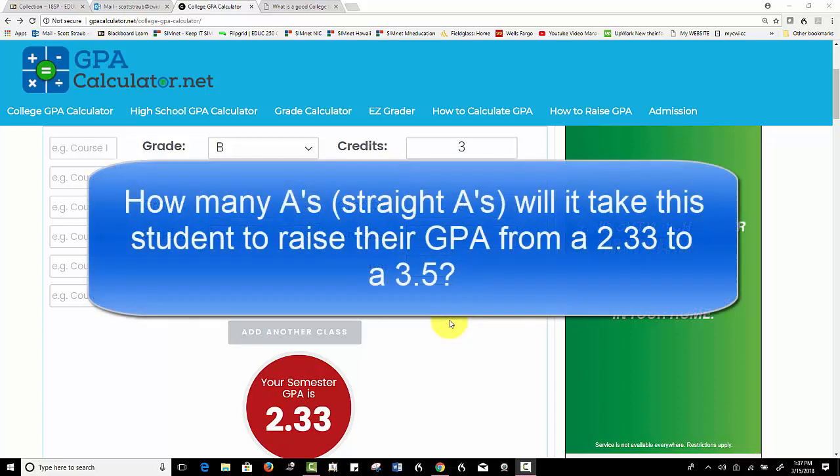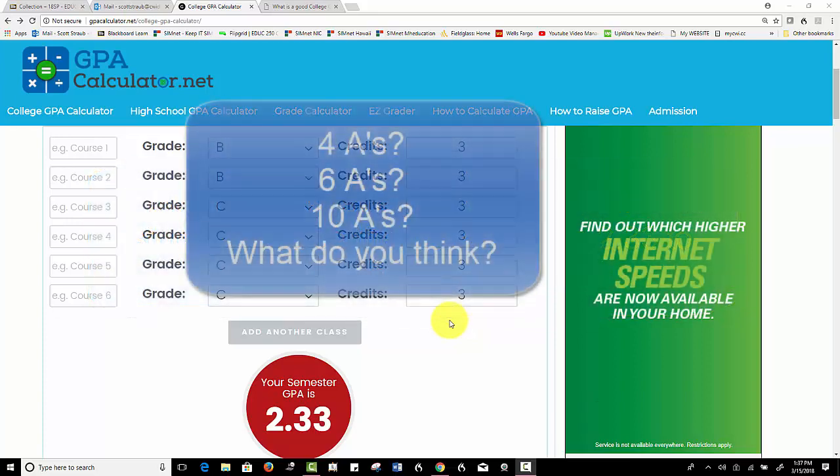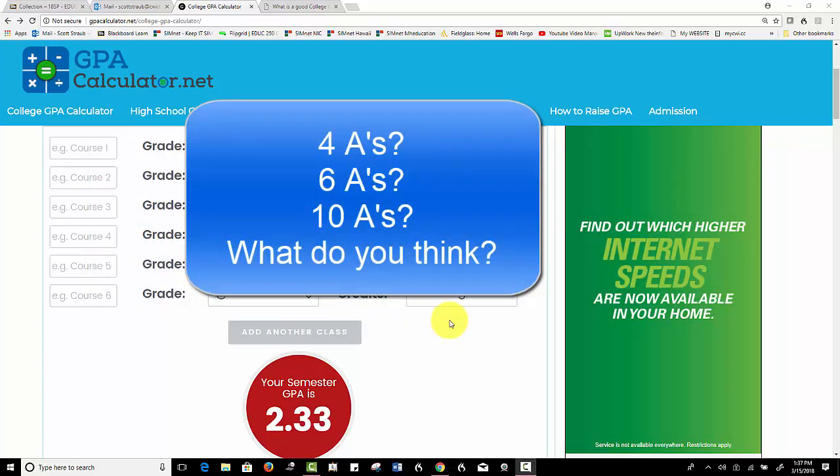So my question to you is: how many A's will a student need to get to raise their GPA from a 2.33 up to a 3.5? Just think about that for one second. Then I'll start adding classes — all straight A's — and see how many it takes.